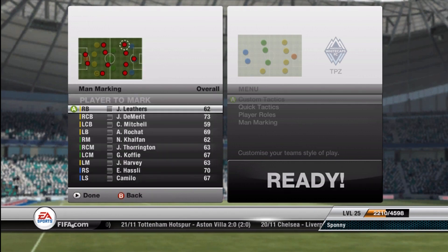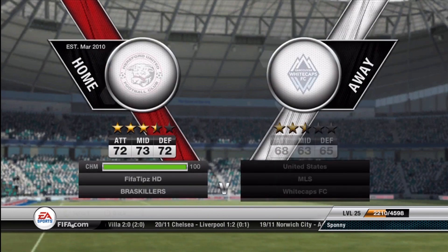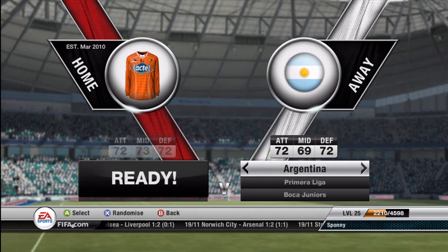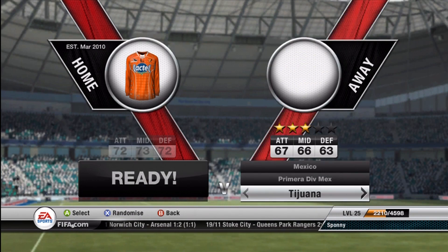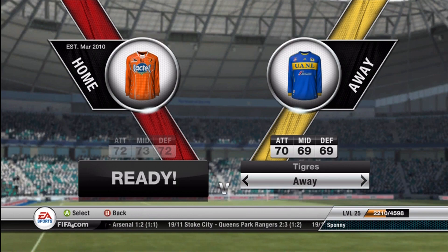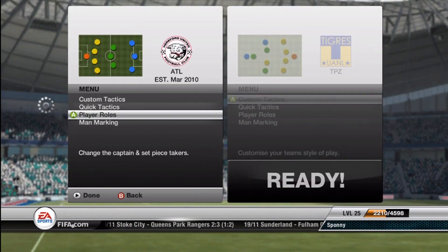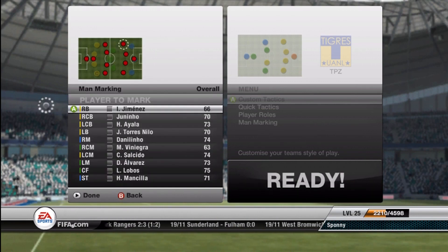There are a couple of other updates too. I know some weak foot abilities went up or down for some players. Luis Fabiano, for example — he used to be 4-star, now he's a 3-star skiller. So if you guys find any new updates, put it in the comments and let us know what they are.